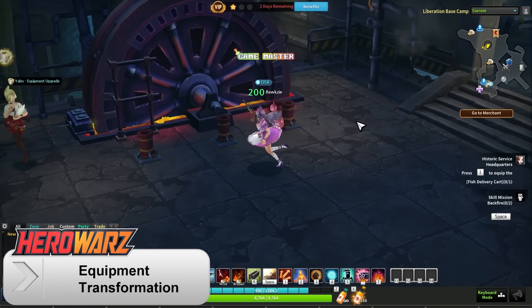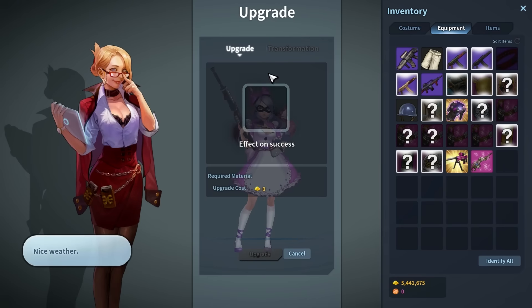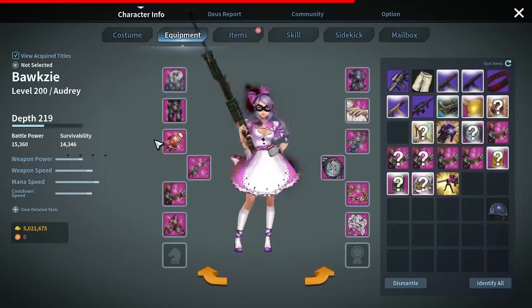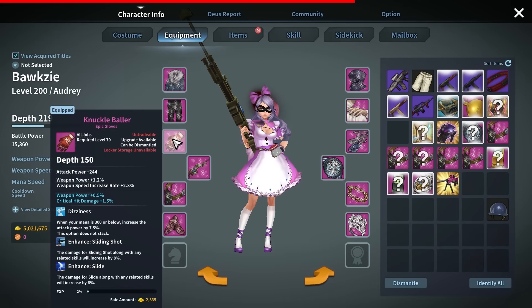A new equipment upgrade system is now available. Head on over to Yabo to access it. In order to use the item transformation system, your equipment must be at least plus 10 and also have 100% experience acquired. You can now earn experience on items by leveling up or gaining experience.